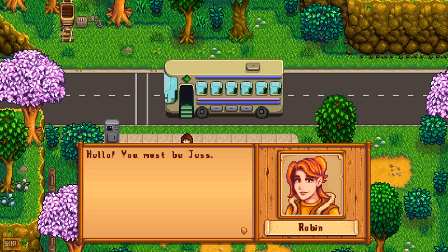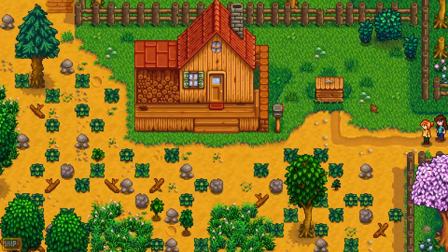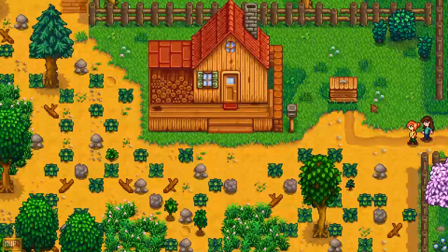Sounds like we're there — you can hear the bus. Here we are, and here's Robin. 'Hello, you must be Jess. I'm Robin, the local carpenter. Mayor Lewis sent me here to fetch you and show you the way to your new home. He's there right now, tidying things up for your arrival. The farm's right over here if you'll follow me.' And true to Harvest Moon fashion, here is our farm — our run-down little farm. This is Cattail Farm.